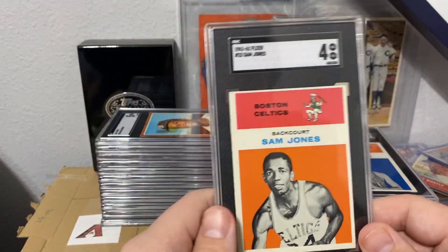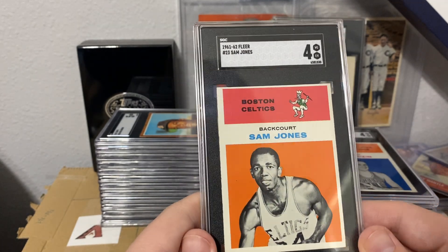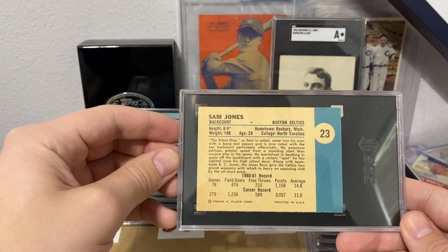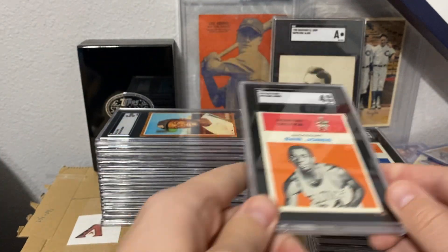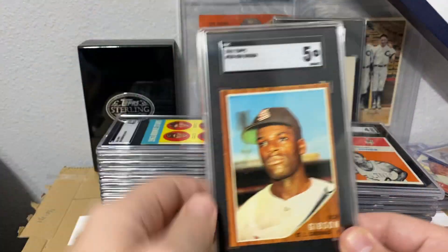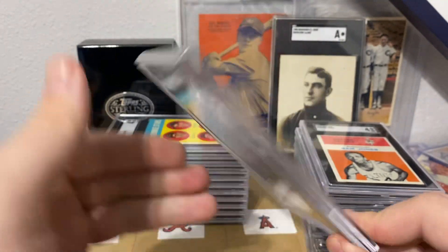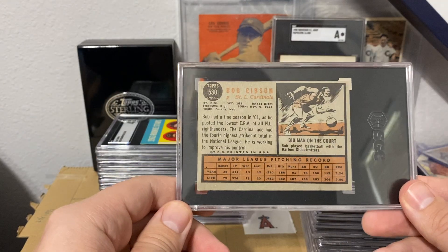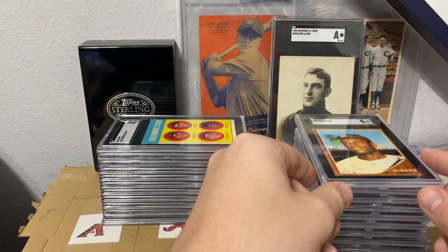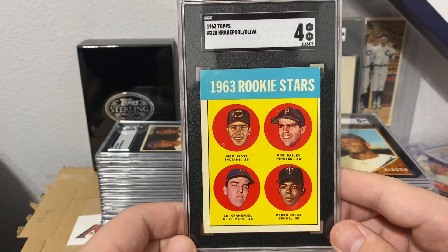Got the Sam Jones — I thought this one looked really clean, but you can see that issue. The '62 Gibson — I predicted a five and this one got the five. High-numbered Gibson is actually pretty collectible; I have people asking me for this one all the time. Got the five. Next we got a four on the Tony Oliva.